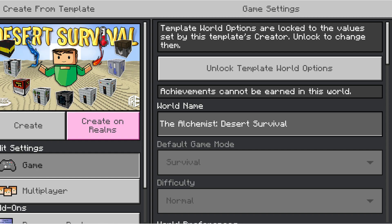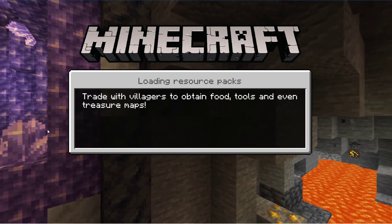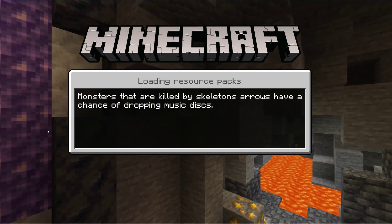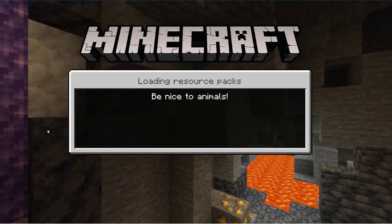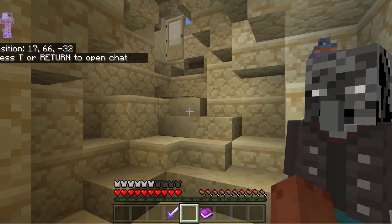Good day guys, Granny Gamer here. How are you doing? I hope really well. Welcome to a brand new Desert Survival Alchemist — or The Alchemist Desert Survival. Now I saw Mr. Big Cheesecake play this and as usual my bank balance has taken a hit. It is a marketplace map and I think it was 800-something coins, a little bit more expensive than what I normally do, but I just think it was worth it. It looks really interesting.